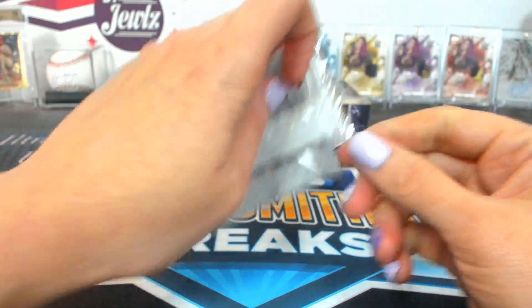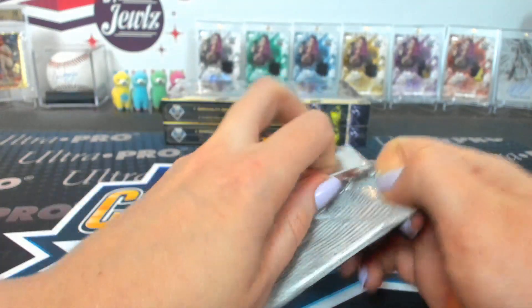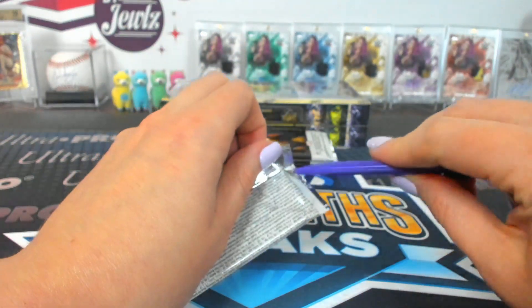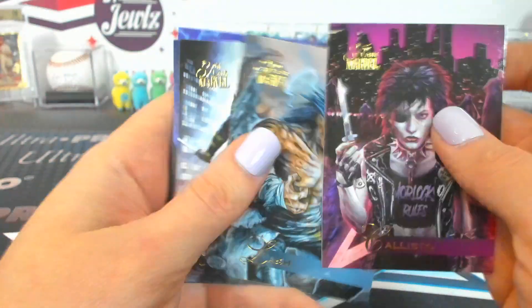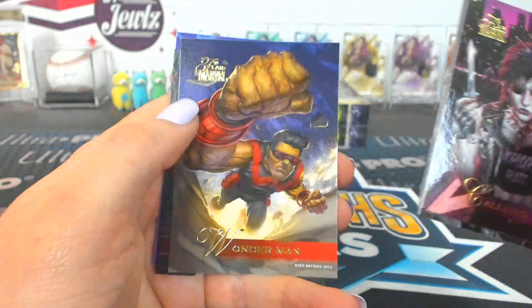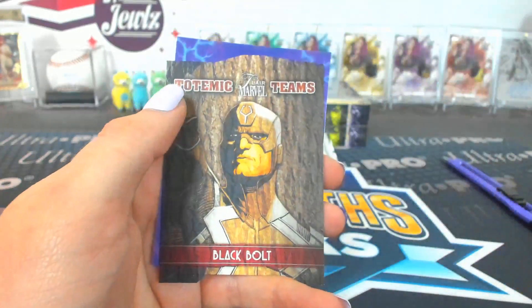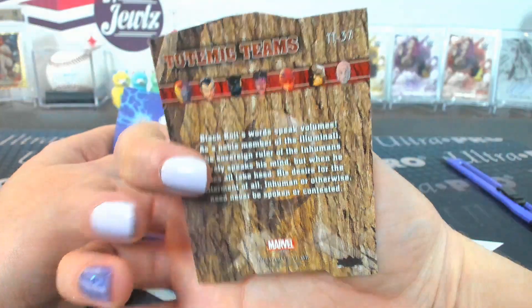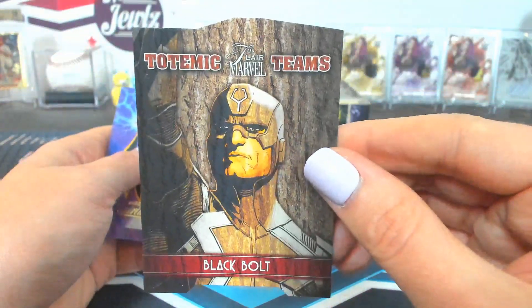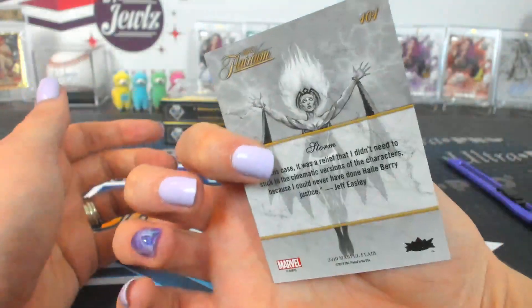Pack fourteen — Shooter. It's all Shooter until the last one. Kalisto, Lash, Ronin, Wonder Man. A Totemic Teams Black Bolt 37 — short print. Black Bolt short print. Totemic Teams Storm 101.